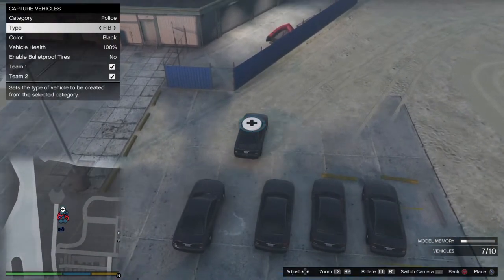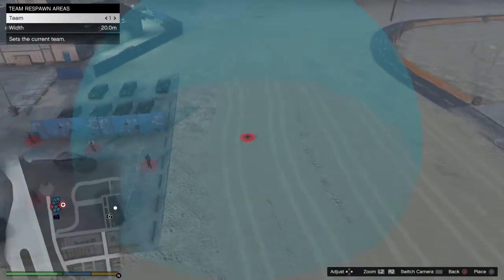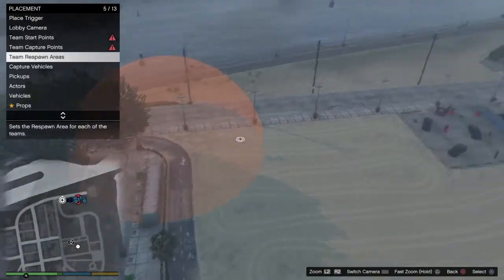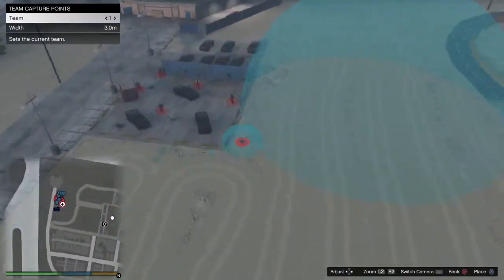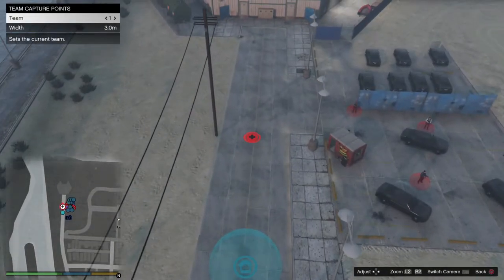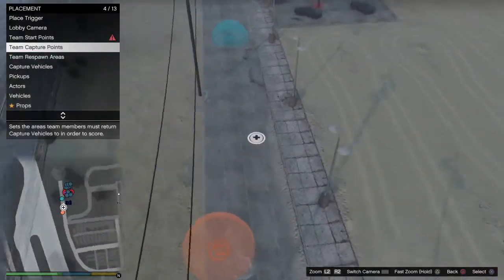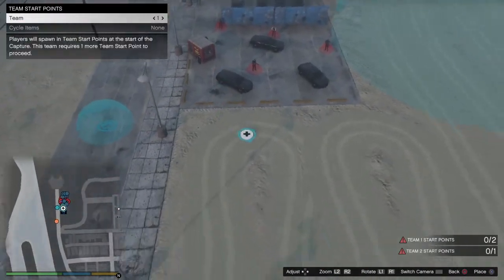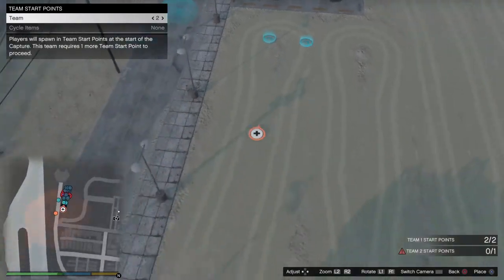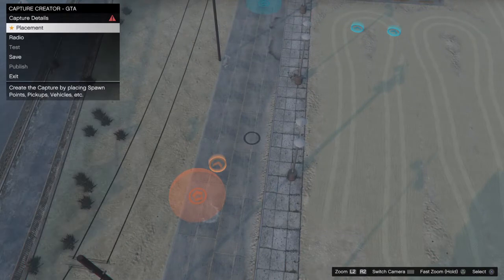Alright, we can set up to ten of these. Now you got your capture vehicles. Team respawn areas — team one will respawn right there, team two will respawn over here down the road. Now capture points — it isn't letting me set it right there but I can set it right there. Their capture point will be right here. Team start points — I'll make team one start right here, and team two start right here. Now you're good on that.